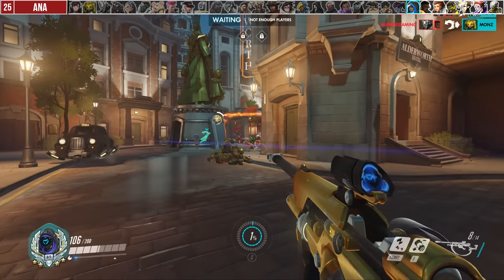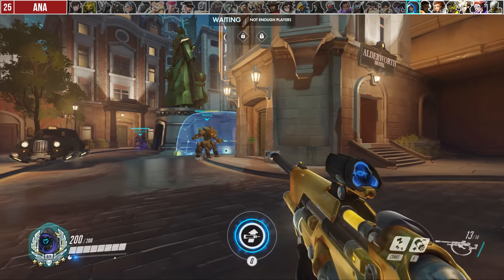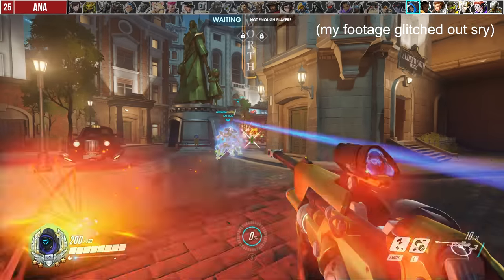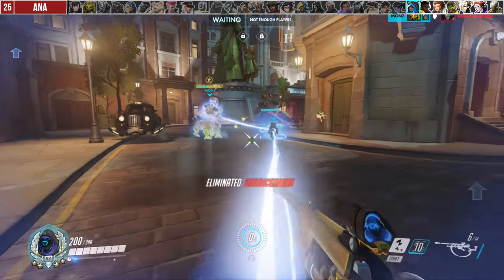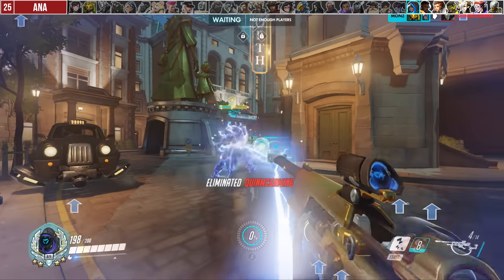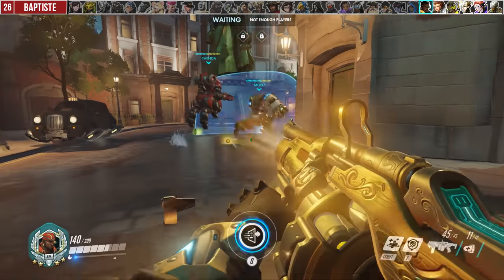For Ana, the biggest mistake is holding onto nano for an offensive combo exclusively, like a death blossom combo. Do not be afraid to use it defensively, because the HP heal and 50% damage reduction can save someone — perhaps a frontlining tank — to ensure you don't lose that space and that you have a barrier to work with in tight situations.